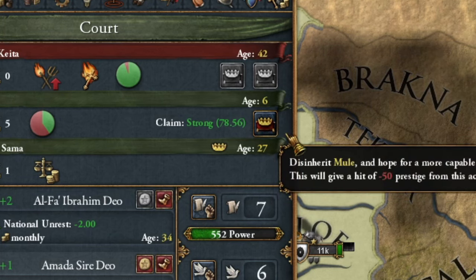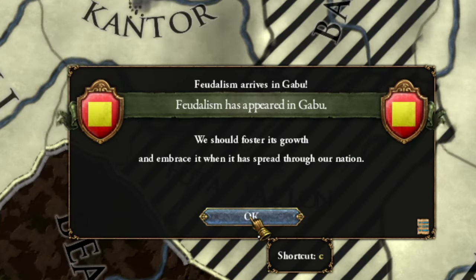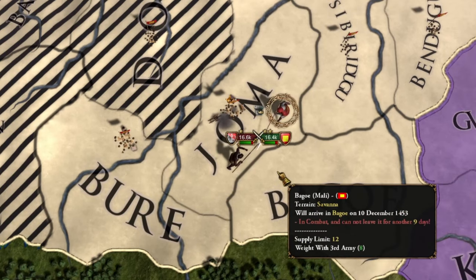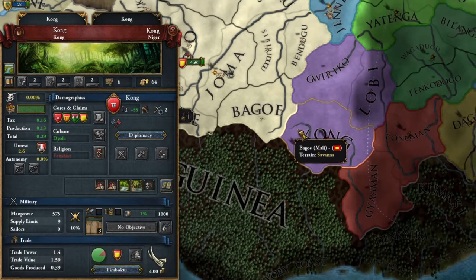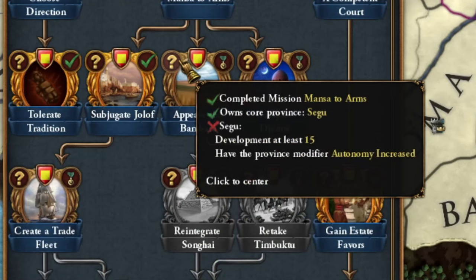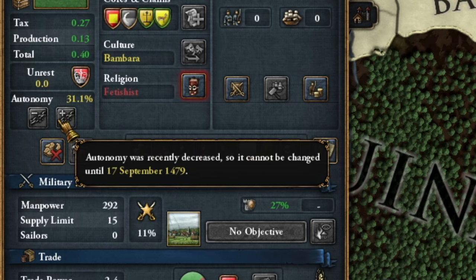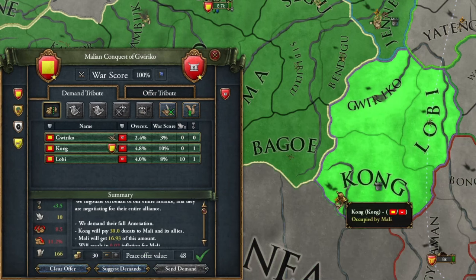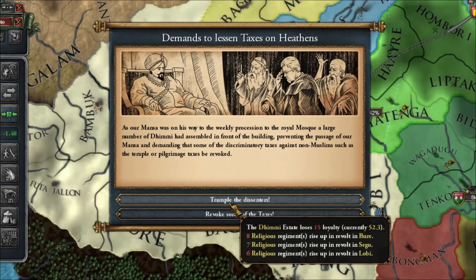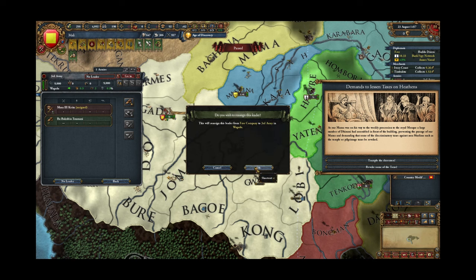After the victorious war — my heir had another unfortunate accident. Feudalism has now appeared in Gabu. I only need to defeat the rebels now, though it's quite bloody. Eventually, I made manual claims on Kong, because embarrassingly I didn't realize I needed to increase autonomy in the province instead of lowering it. Who normally increases autonomy in this game? Because of this, I can't do anything here for the next 25 years. Luckily, this war will shorten my truce with Timbuktu. Kong was conquered, giving me access to another gold mine.